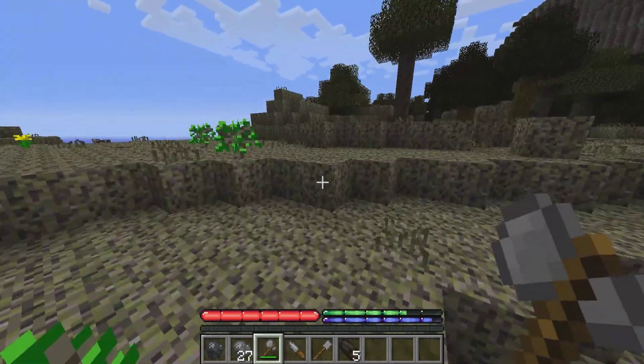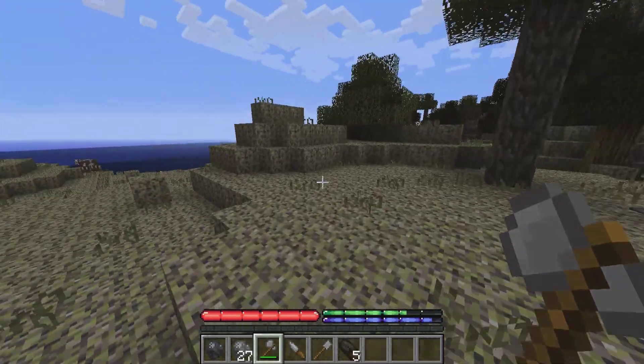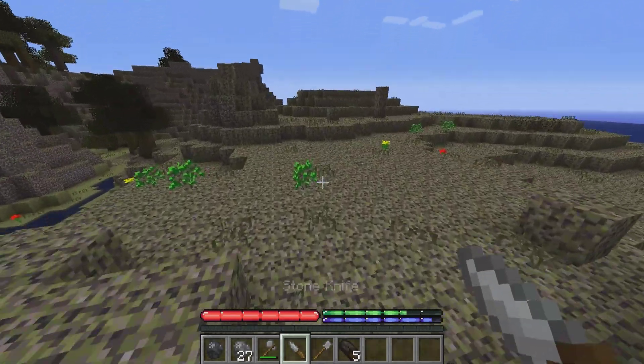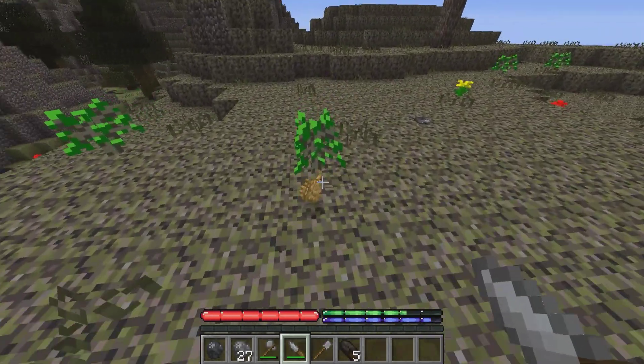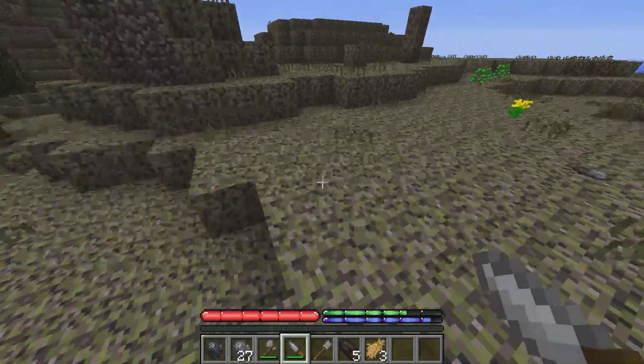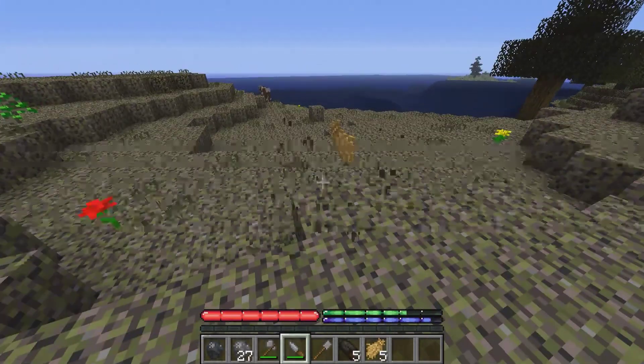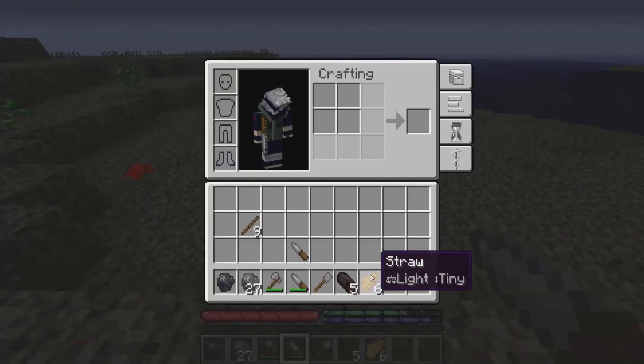So we're going to have to build a basic shelter for the night. But first, I think we're going to need some grass. And in order to find the grass and stuff, we take our knife and we poke the ground like this. And as you notice, we're getting stuff — and this is not wheat, this is actually straw. Everything has weight as well.